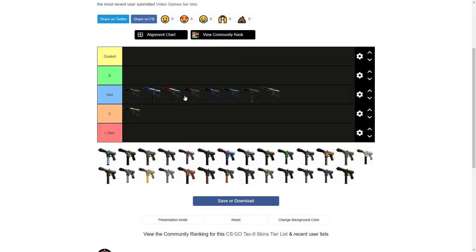Then we got the Tec-9 Avalanche — I thought it started with something else but it's the Avalanche. It's got like an 'A' on it, looks like the Avengers logo. My headset just completely cut out and it sounded like I went deaf. Anyway, I think this is going for a bit too much. I'm gonna put that in C tier — I like the bit of blue in it but the light blue and black don't really mesh well together.